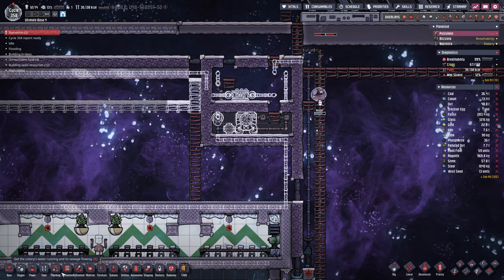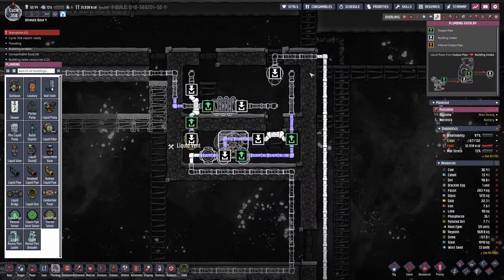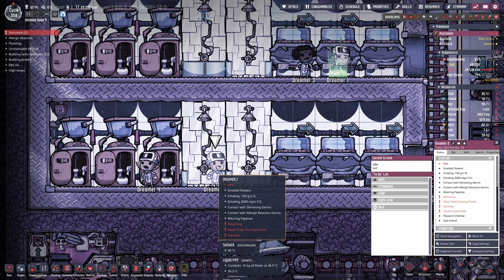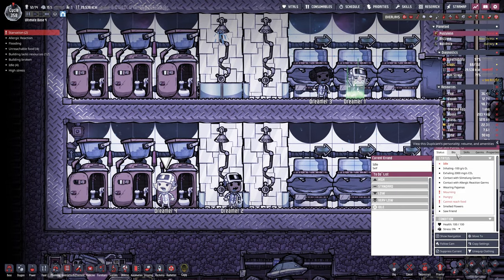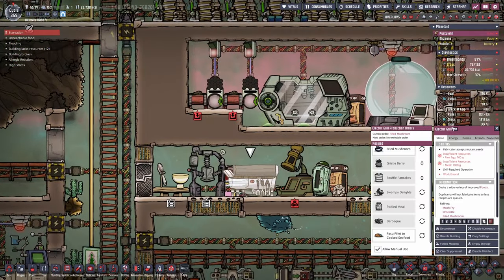Now we're almost done here with this room. Let me go ahead and set up a temporary liquid vent here in order to be able to dump the water and fill up the room. There's a snoring friend - wait, who is snoring? Did I accept a snoring duplicate? Okay, we saved one more dreamer but looks like we need more food.